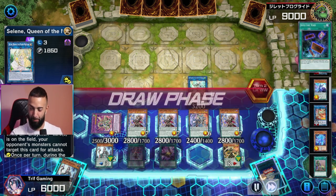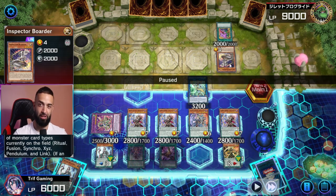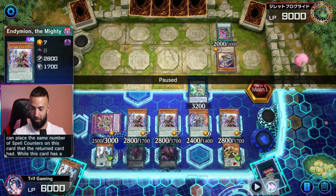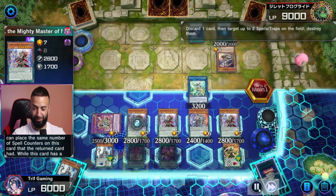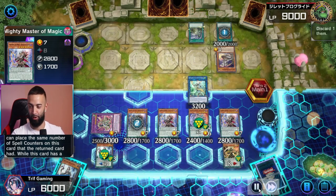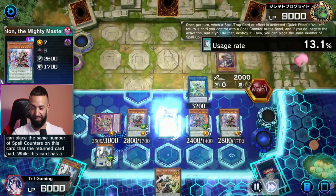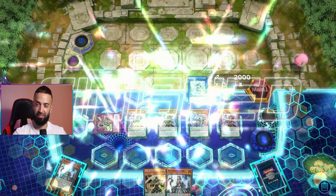Let's see if my opponent can beat this. My heart skipped a beat when I saw Inspector Boarder, but that's three negates I can still use — I have Vortex, I have Apollosa, and I have my own Pendulum. My opponent's cooked. Droll, Twister? Sure buddy, no problem. Two cards left and I have a thousand negates. You literally can't do anything. Duality? No. What do you think's going to happen — you're going to let that resolve? I have five, six negates left. Can't do anything.